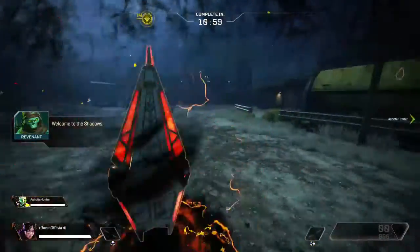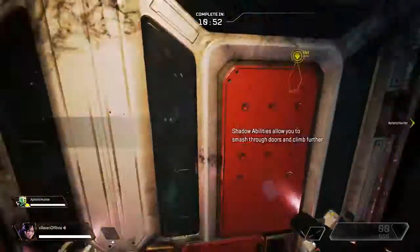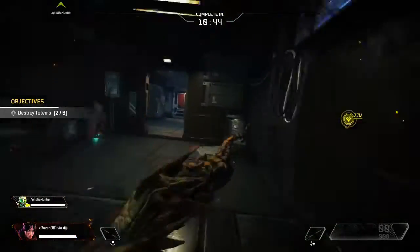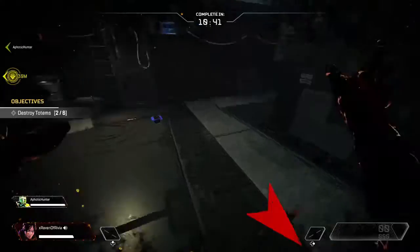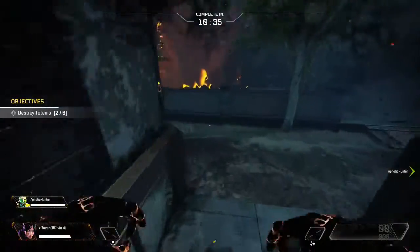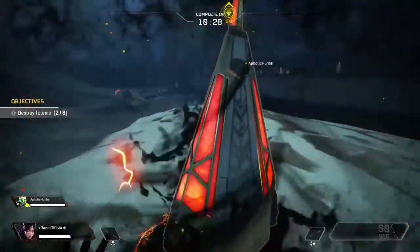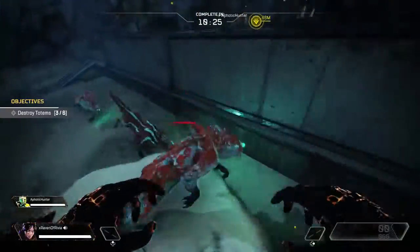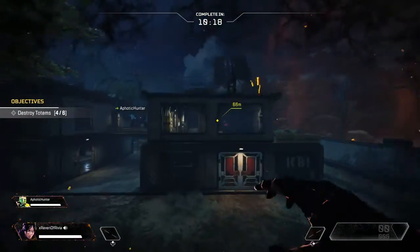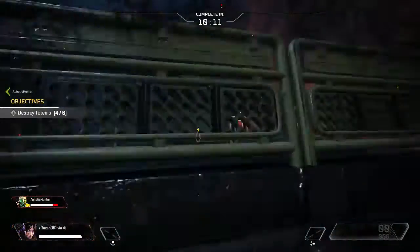I'm a shadow. All right, so let's just destroy the tokens. Oh, there's prowlers in here, okay. Revenant, no one's gonna feel at home. So this is like the Fight or Fright mode kind of shadows, not the usual shadows.